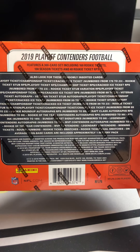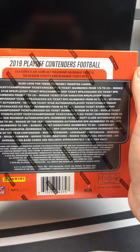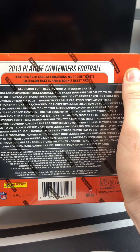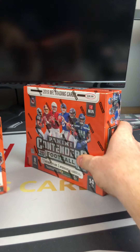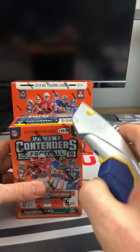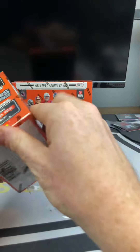What's up everybody, Nate here with Goodbye Sports Cars, coming at you with the first video on any social media platform showing the 2019 Panini Contenders Football. These are the retail — your mega boxes and then the blaster box. Found these tonight and thought, let's get into these guys, see what is in store, see what this product's looking like this year. Pumped about getting this going tonight.